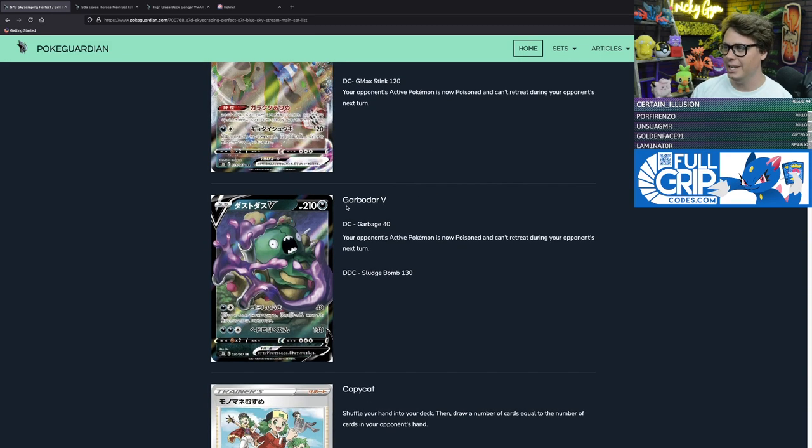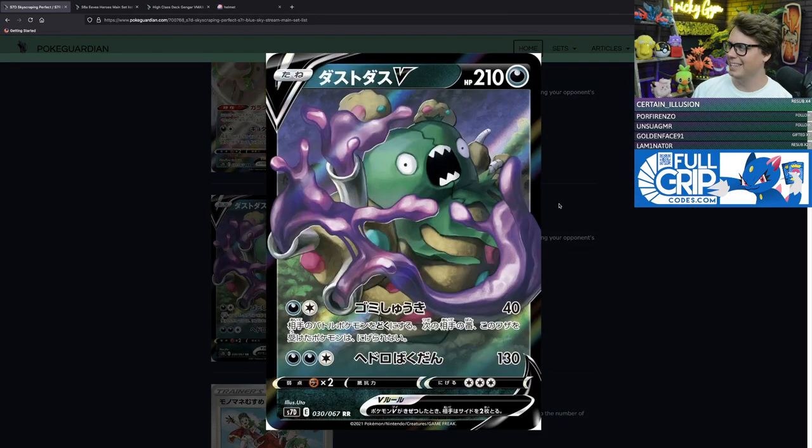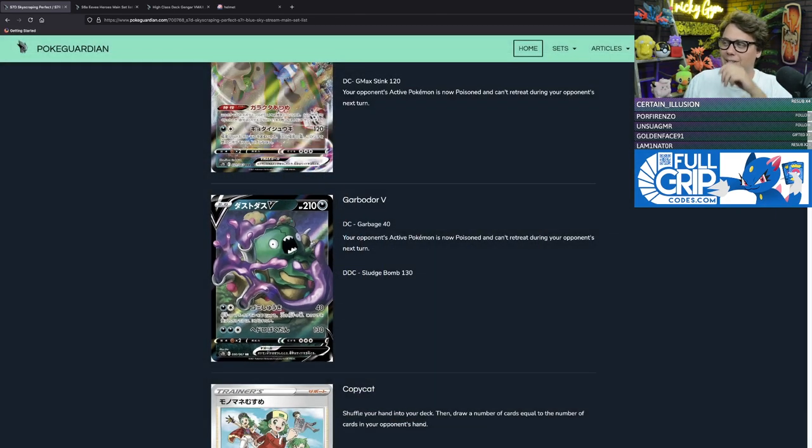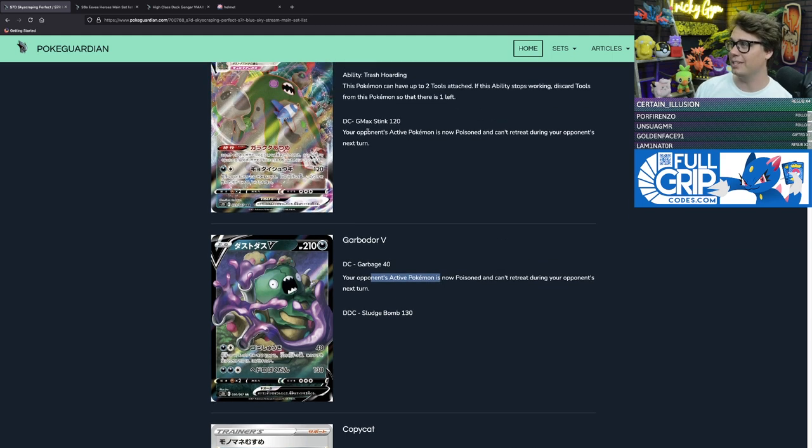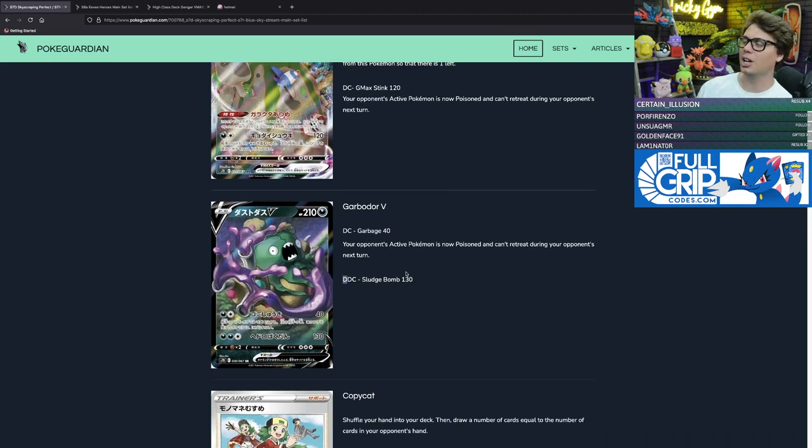Garbodor VMAX evolves from Garbodor V, which has 210 hit points and incredible artwork — poisonous sludge coming out of its fingers. Its attack Garbage for a dark and a colorless does 40 damage; your opponent's active Pokémon is poisoned and can't retreat. Then Sludge Bomb for two dark and a colorless does 130 damage.